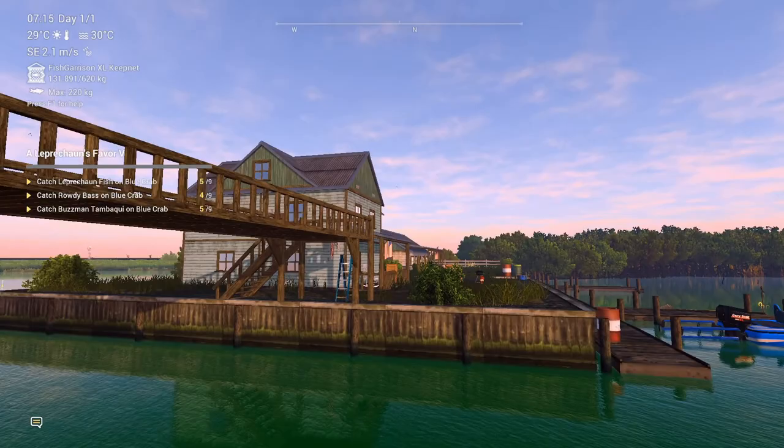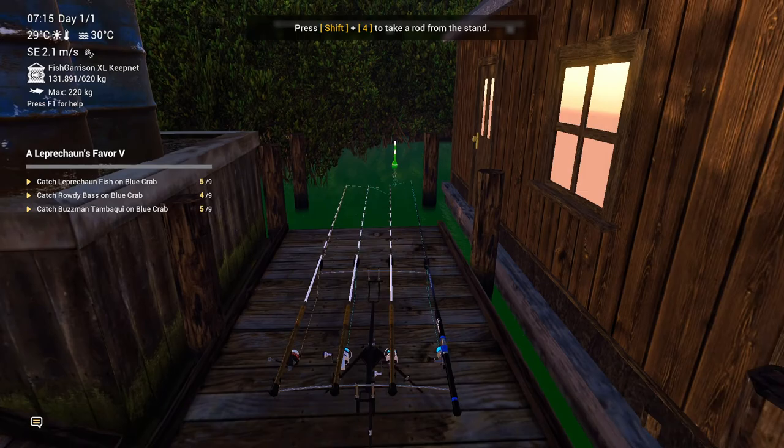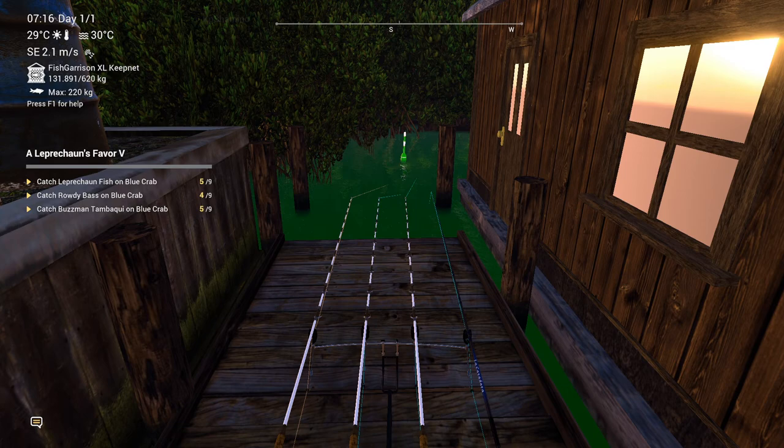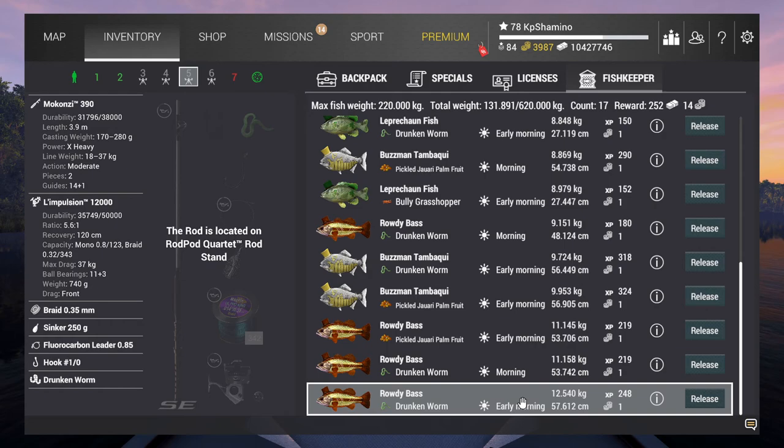I'm standing here on the Botox. You spawn on this position, go over the bridge, then go right, and come here to the dock. You just throw it in this water. Be sure to put your rod a little bit further away so you can do a distance of nine meters, otherwise you might get a fail cast.